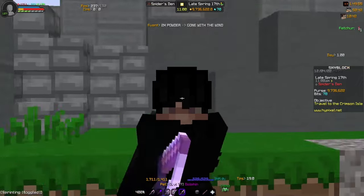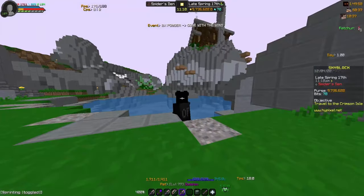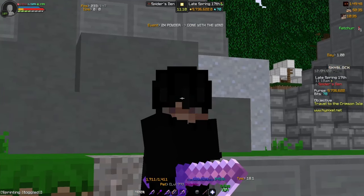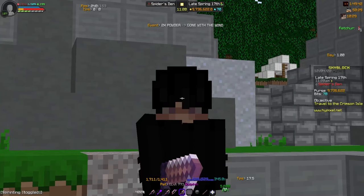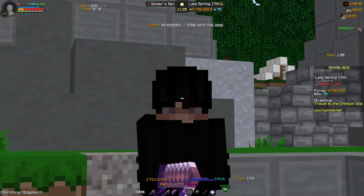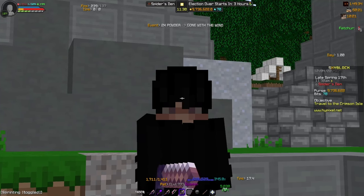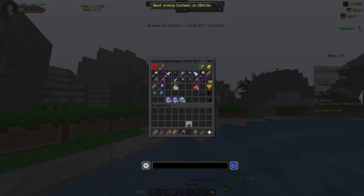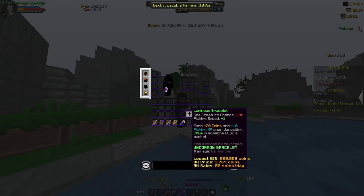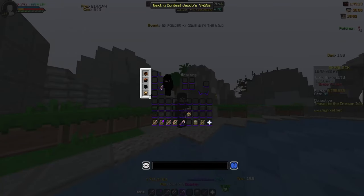After this, the progression kind of goes stale, and you're gonna just have to fish regularly with your rod of champions, your salmon armor, and your dolphin pet. Recently, with the Crimson Isle update about six months ago, equipment was added. This piece of equipment is the Luminous Bracelet, which you may have seen on the auction house. This bracelet will give you one sea creature chance and one fishing speed. That is important — if you're fishing, get this bracelet.